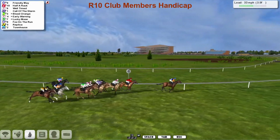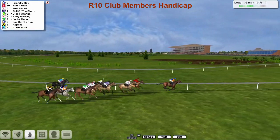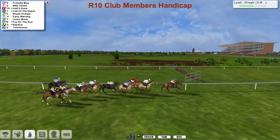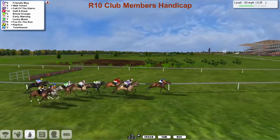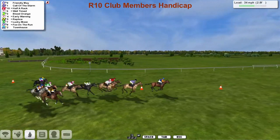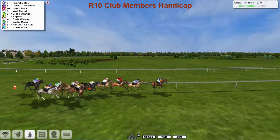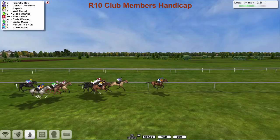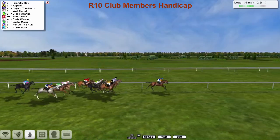Friendly May continuing to lead as they make their way towards the straight. Now Well-timed coming through to challenge in second. Half a Rack is next. Call of the Storm, carrying a big weight, moves into second. Then comes Blood Orange, Early Warning. Replica is starting to make a move around the outside. But it's Friendly May who's in the lead — Friendly May from Call of the Storm and Half a Rack. Here comes Replica, who's now moving through.